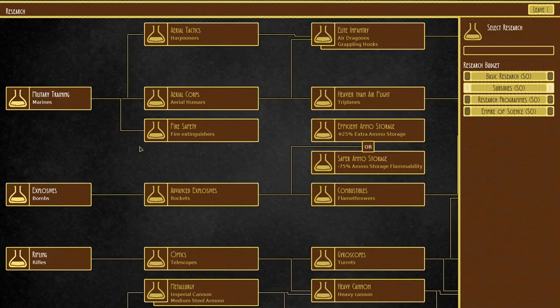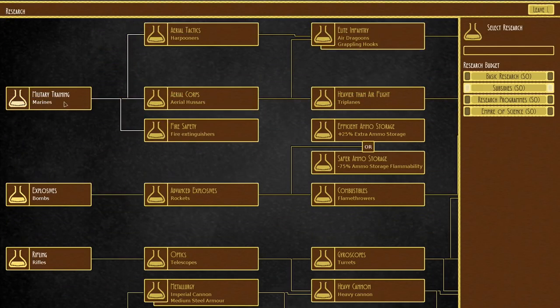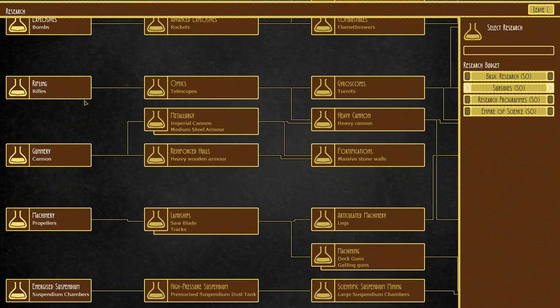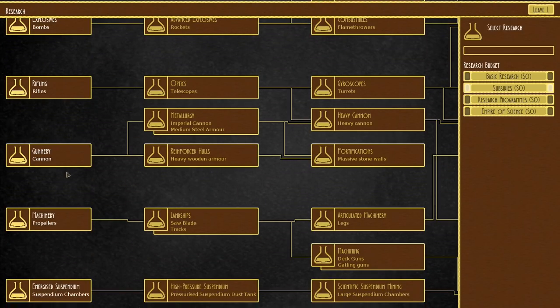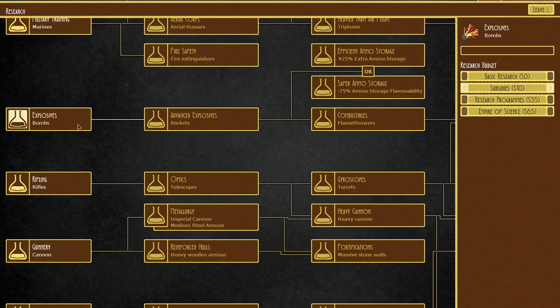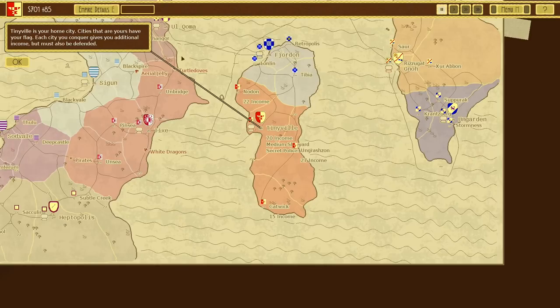What I do want to do though is choose research. Right at the start here, we don't have much that's particularly useful. I'm trying to decide — I think bombs are going to be the most helpful.